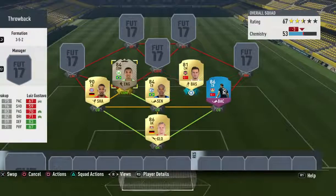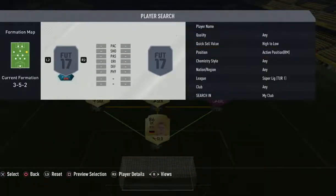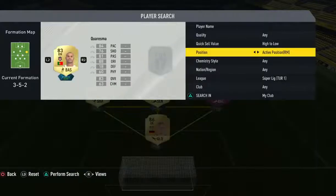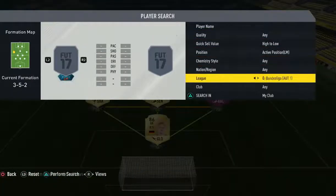In the right mid we do go with Quaresma, and left mid we do go with Douglas Costa on FIFA 13. Similarly, we have Michel Bastos who used to play for Schalke, so that's the reason I put him there.